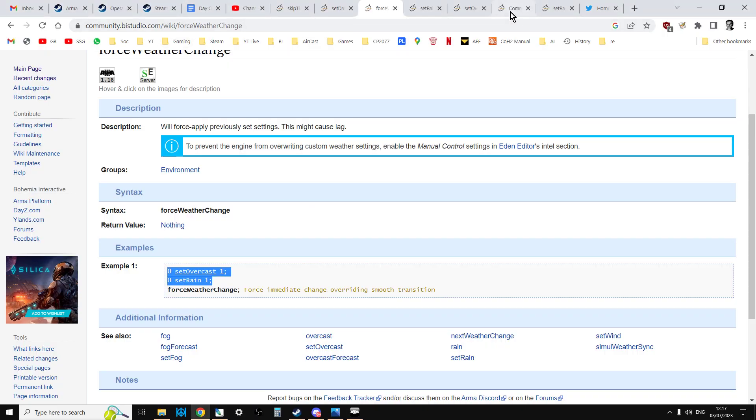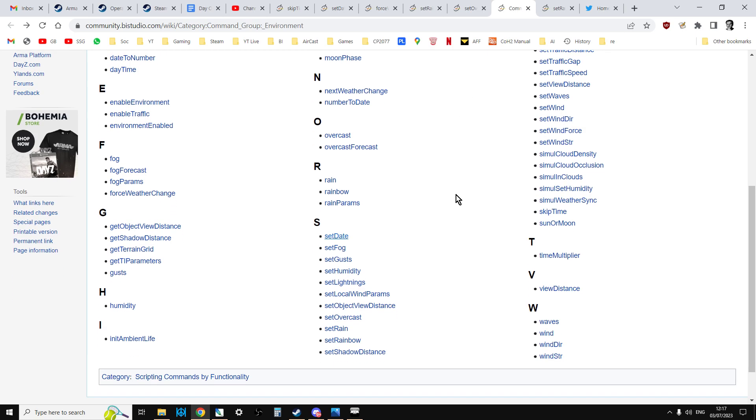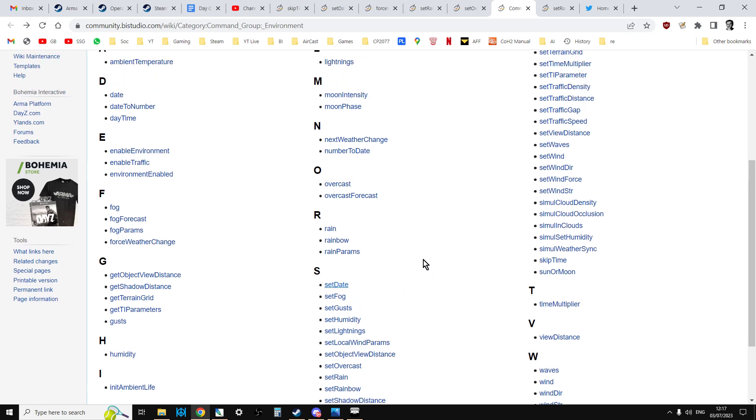It is raining and it is dark. So in this video I'm going to show you how you can stop the rain, or start the rain if you wanted to, and also how to set the time or skip the time as well. We're going to be doing it all through commands. Now this is pretty new to me, so forgive me if this is obvious to everybody, but what we can do is use various commands — set date, set fog, force weather, this sort of stuff — in the escape menu's console commands.